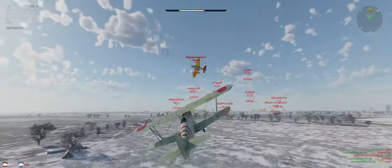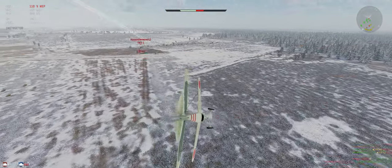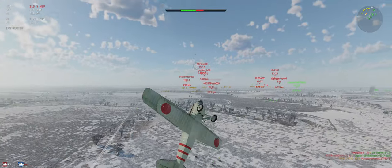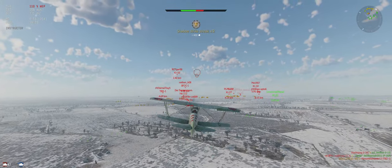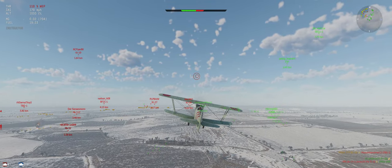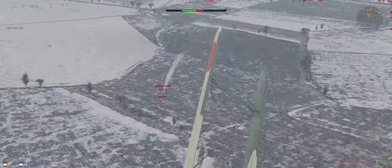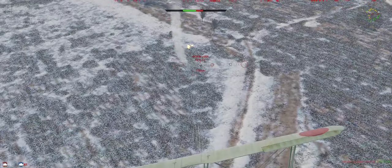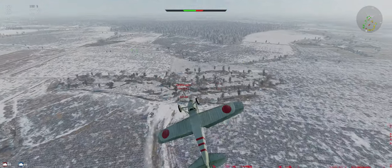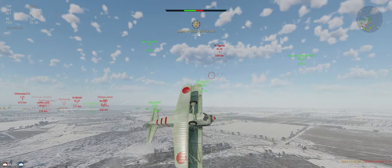Looks like he wants to crash, which would be nice. Alright, his gunner's unconscious — we're good to go. Let's check who's coming our way: Ki-10 up high, G51 down low. Don't have a lot of support over here, so I don't want to climb in front of this guy. Almost rammed again. Alright, he's down — Ki-10's up here.